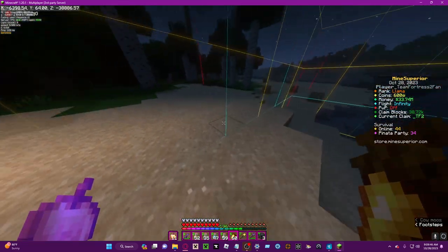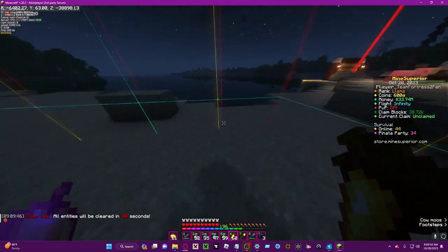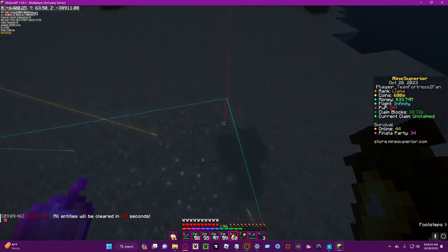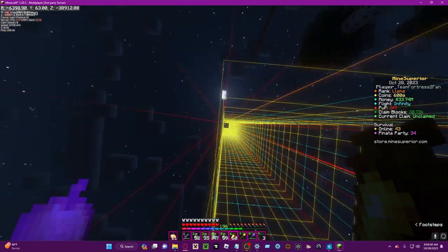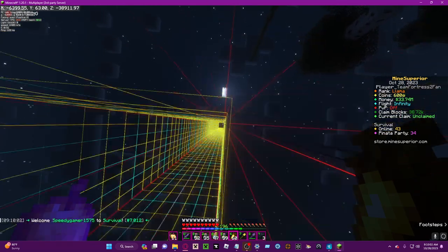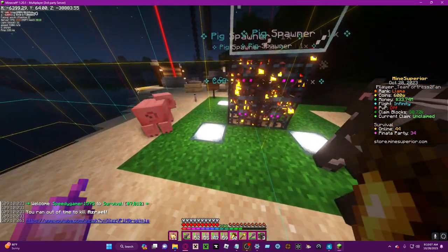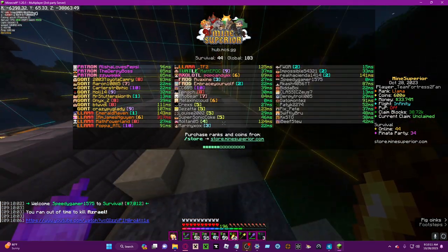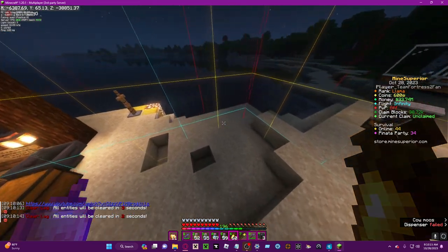If you have one of those two by two chunk farms or two by two chunk cactus farms, you can actually go in the middle and put that quad spawner setup right in it. That way you can AFK both the spawner farm and your cactus farm at the same time. That's why I say it's really OP — you can mix it in with your other farms.